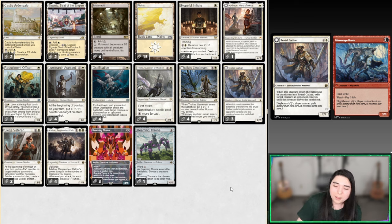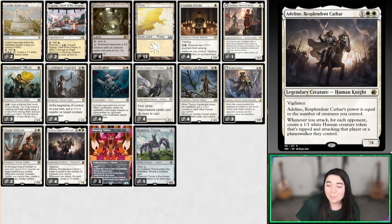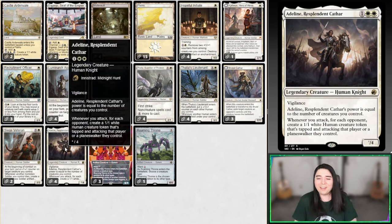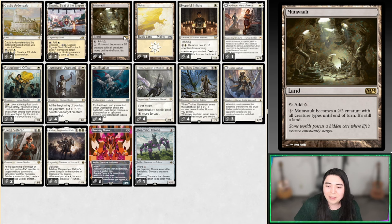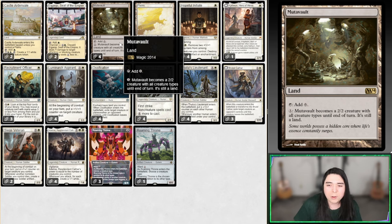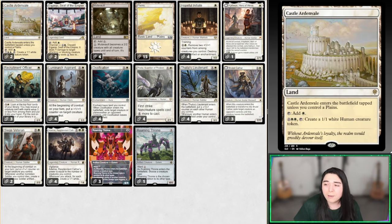There's also another trigger when Brutal Cathar transforms back from being a Moonraged Brute — you get to exile another two creatures. Adalene, when you attack, for each opponent creates a 1/1 tapped and attacking human — so we're going to create two. That's going to be awesome. Twenty-three total lands — typically human decks play around 21 or 22, but since we're running a set of four-drops, I threw in an extra. Got Mutavaults, Ganjo's Castle, and Ardenvale on the sideboard.